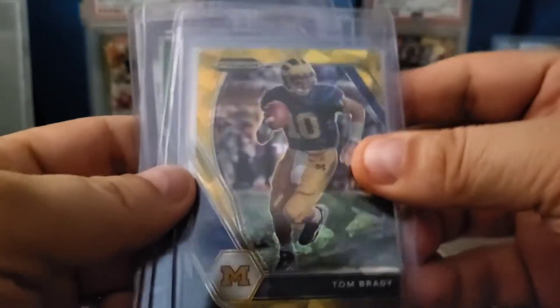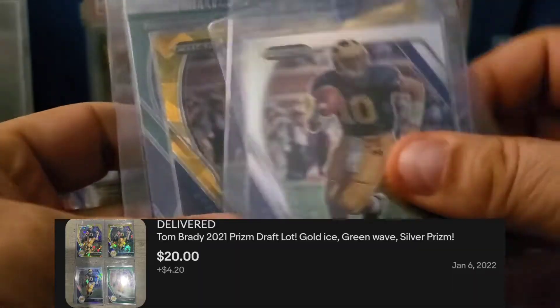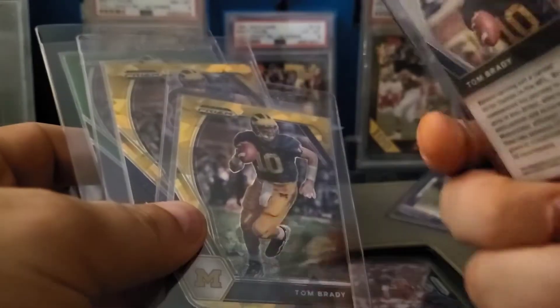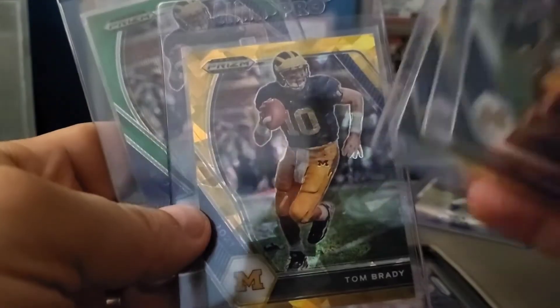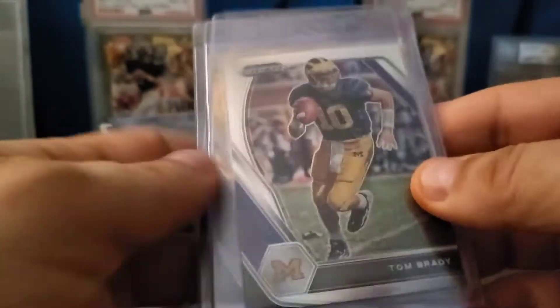I've got this lot of Brady golds. Gold is still the thing, so we've got some gold Prism — a couple of them — a silver, which collectors and investors still want. That's a silver, you can see the Prism on top. A couple of gold cracked ice and then a green parallel as well. This is all the Draft set, so he's in his Michigan uniform.